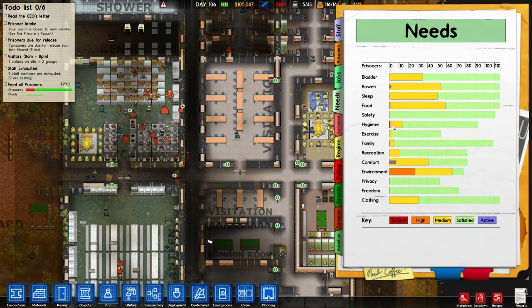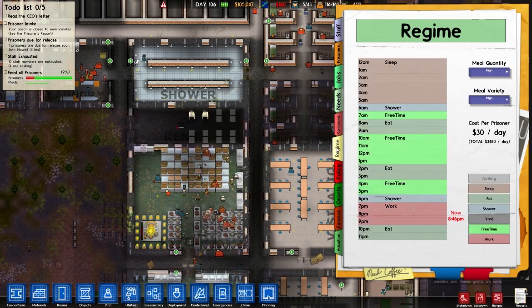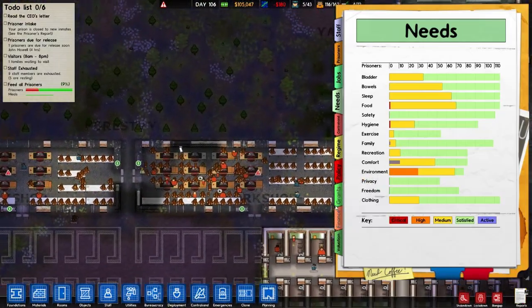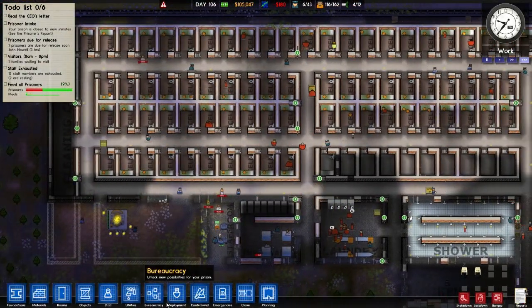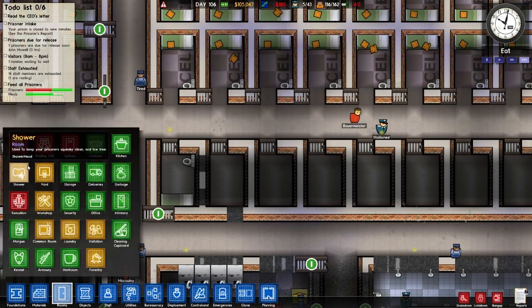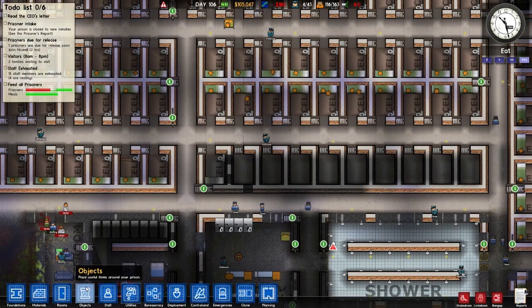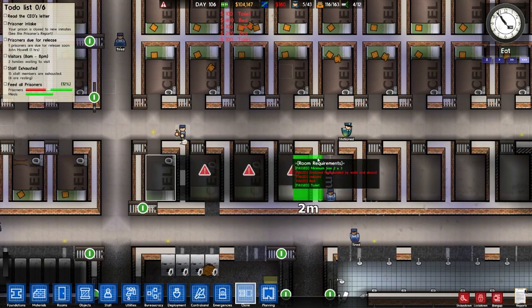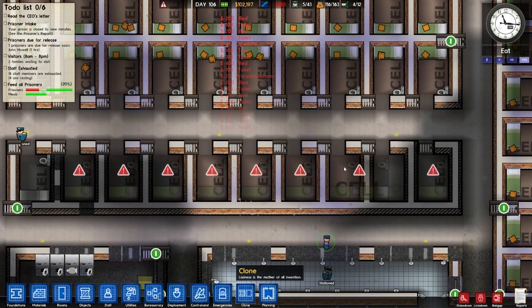The needs are so close - they're just right there. Except for that environment need which is kind of hanging up there for some reason. Why are you doing that? All these cells are built. Now I just have these cells - I'm betting this doesn't have plumbing. No problem. Damn it - I hate it when I do that, just get rid of all that.